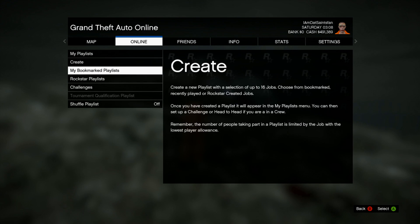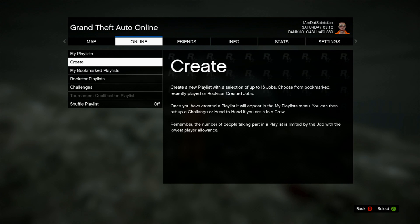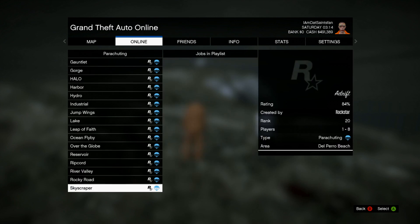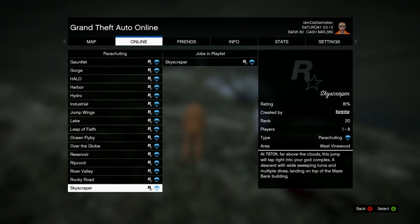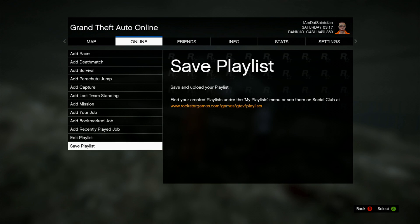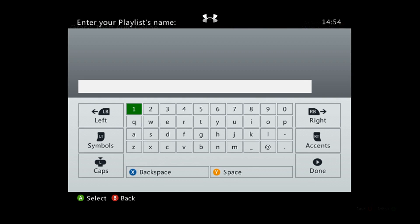To actually accomplish this, hit Start, go to Online, then go to Playlist. Once you're in Playlist, this menu will pop up and all you want to do is hit Create. You'll need to know the actual mission, jump, or race that's near where you want to teleport to. In this example it's called Skyscraper, a parachute jump, and then I'm going to hit Save at the bottom once I edit.